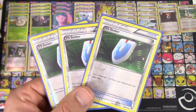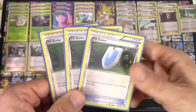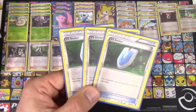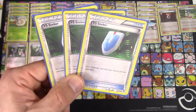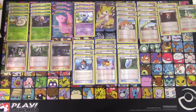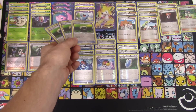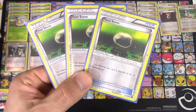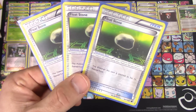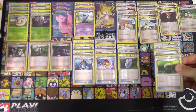We have three copies of VS Seeker — with a high count of Juniper and things like that I think three is okay; four probably would be better but it's interchangeable. I ran three and it ran perfectly fine. We also have three copies of Floatstone for Wobbuffet or Jirachi if need be — being able to get free retreat, going from Wobbuffet in the active position back into an Accelgor or Mew, doing the same strategy over and over: Deck and Cover, hide behind a Wobbuffet, Deck and Cover, hide behind a Wobbuffet or Robo Sub if needed.